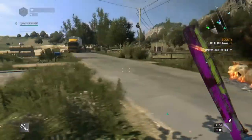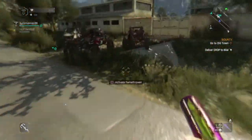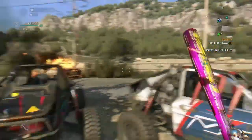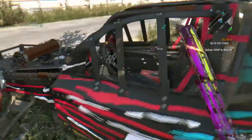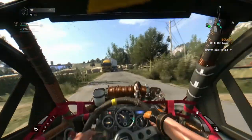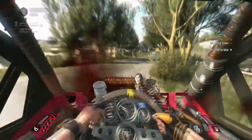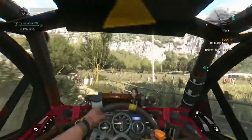What's up guys, Rodster13 here with Pyro and Huffman playing some Dying Light. In this video I'm going to be showing you how to get an orange weapon every time you go to the spot. The only issue is you have to give it some time in between - probably about five minutes or so - so it can reset.